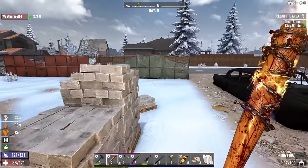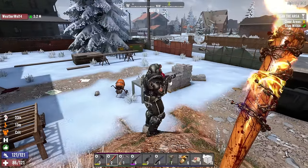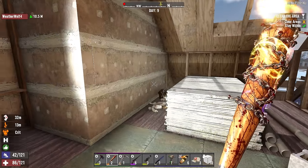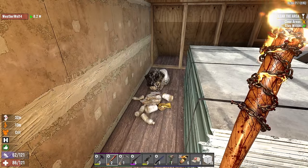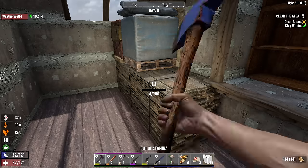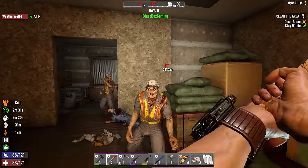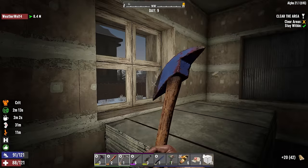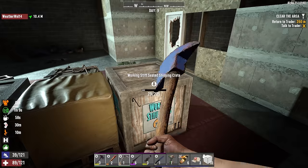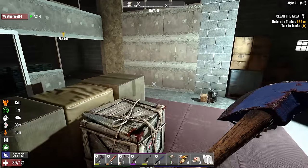I snapped that quest and got another one — that puts us up to 17. We need three more to get the workbench and after that things are going to be a lot easier for crafting. You stay with me — I don't want to leave you out here alone with direwolves and bumblebees. This is a similar under-construction house to ones we've done before, so let's just get this over with.